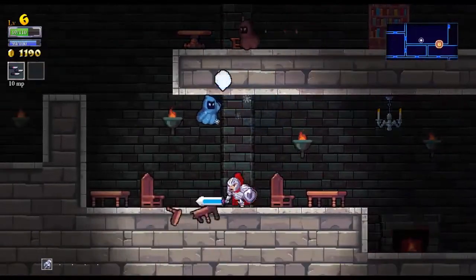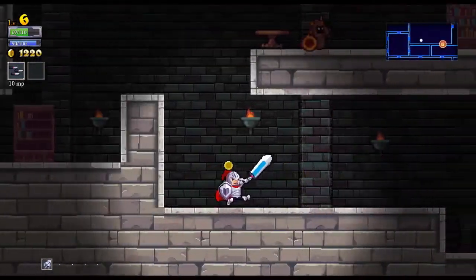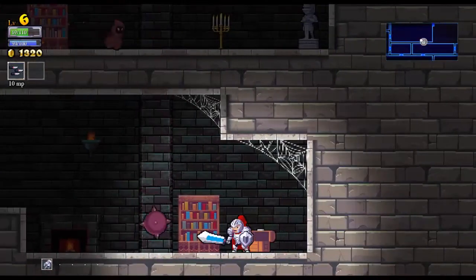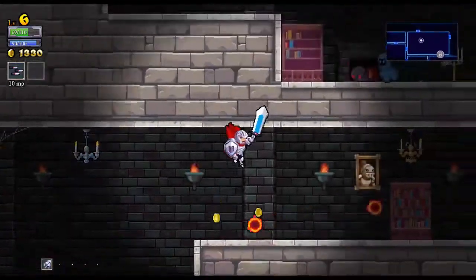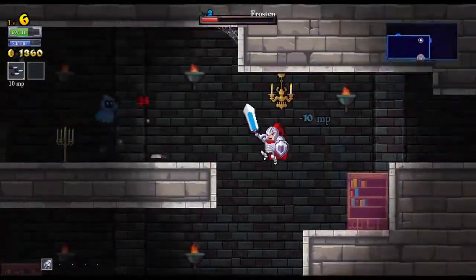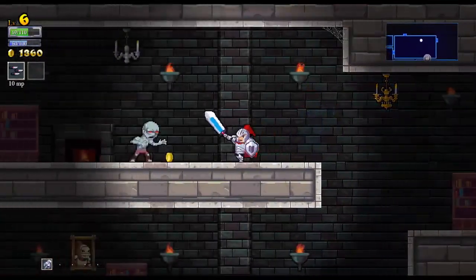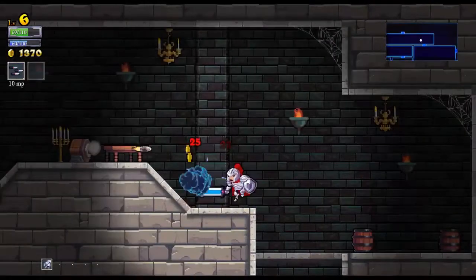There are a lot of mage dudes in this room. A single bag of gold — you freeloader. God, I wish we had lifesteal. It would make my life a lot easier. The zombies are like the worst thing — they just pop out of the ground. I get ambushed by them so many times.